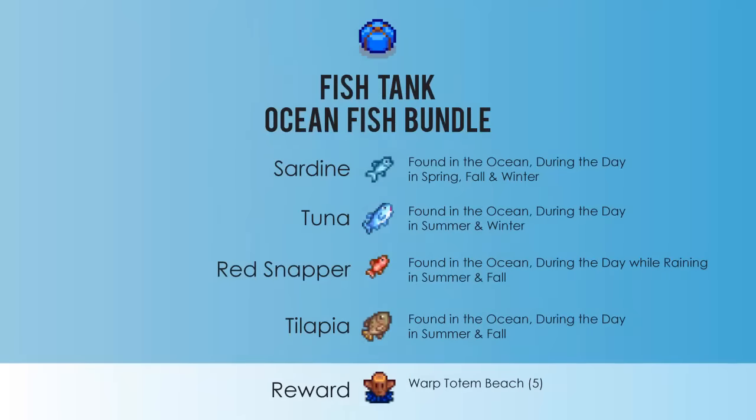Next is the ocean fish bundle. You'll need a sardine, a tuna, a red snapper, and tilapia, and you'll be rewarded with five warp totems to the beach.